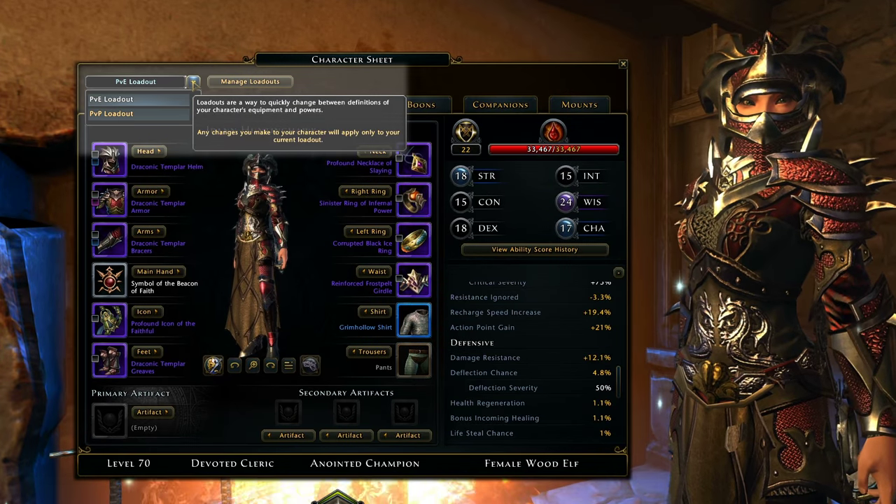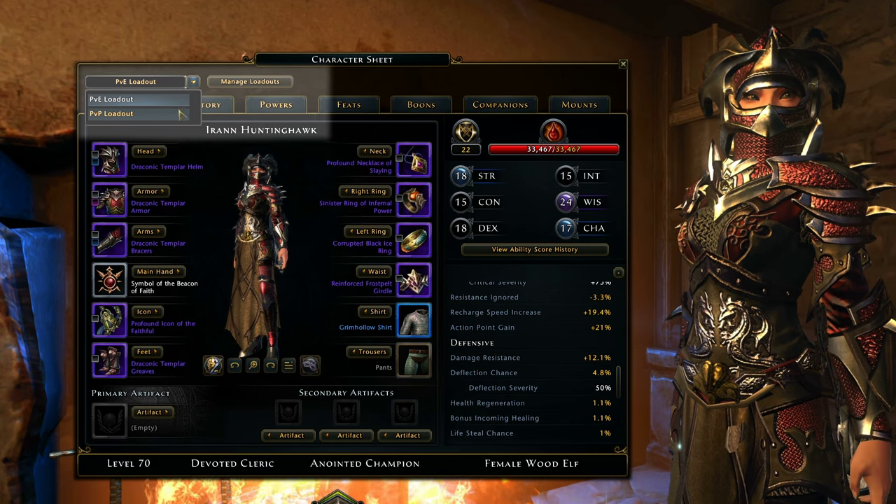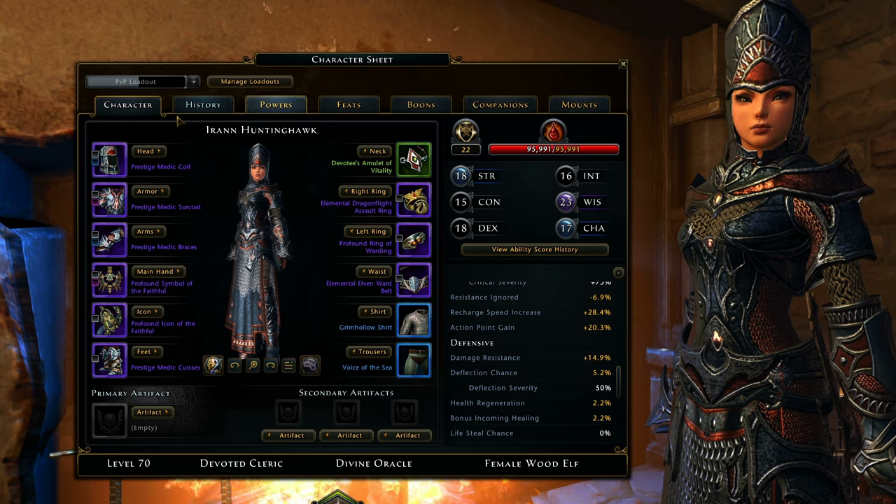Loadouts give you the ability to swap between different builds at the press of a button, at campfires and major cities. This includes powers, feats, ability scores, boons, and gear.